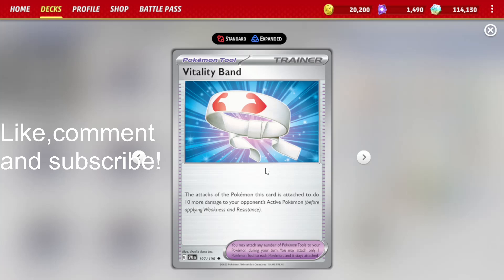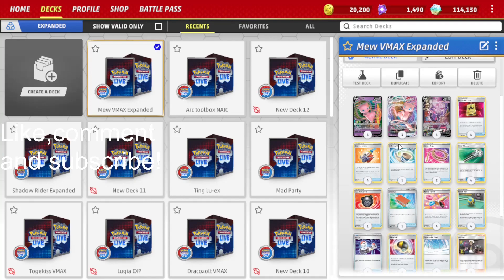Vitality Band lets us do 10 more damage to our opponent's active Pokémon, and this applies to all Pokémon, not just Pokémon V like with Choice Belt. And this is relevant in Expanded because there are lots of Tag Team GXs. Okay, so with that out of the way, let's get on some battles.